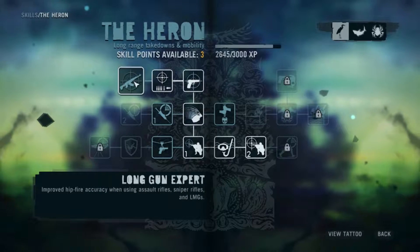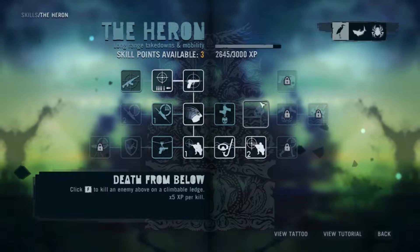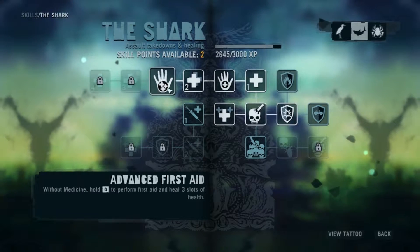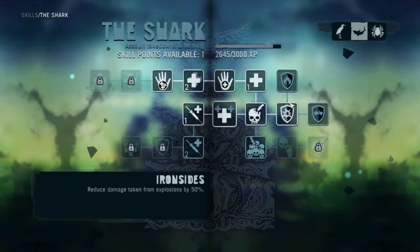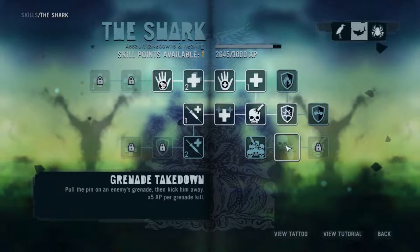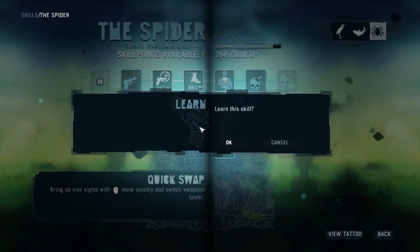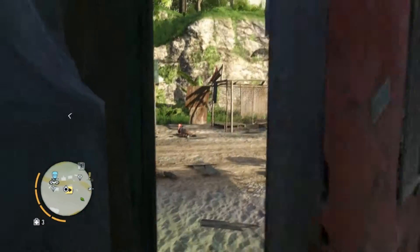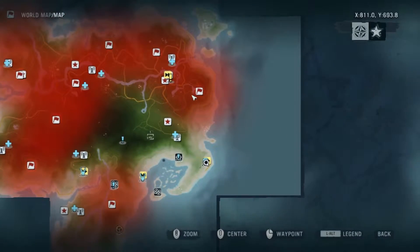Skills — let's see what we got. Those aren't all that useful. We do want that, though. Can't do anything with those. Yes, that's what we want. Use evasive driving techniques so that commandeered vehicles take 50% less damage — okay, that's kind of neat, kind of useless but kind of neat. That is much better. Poor bear. I'm going to steal your jeep. We're going to head to the next location, which is just up the coast to that base.